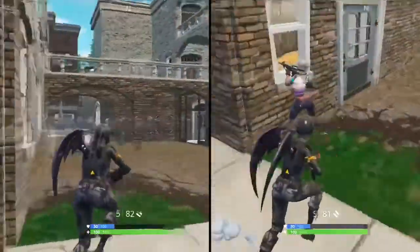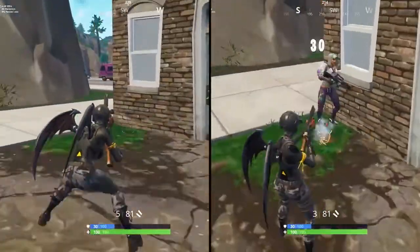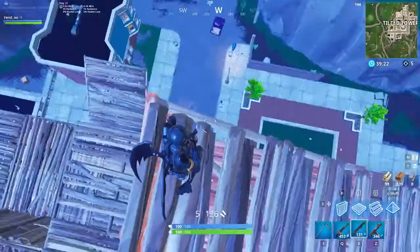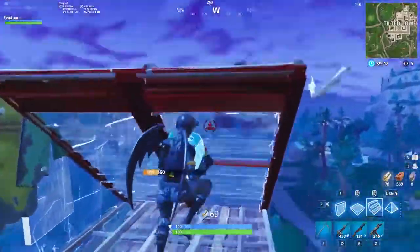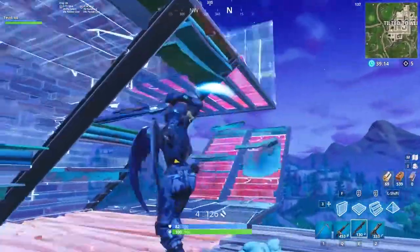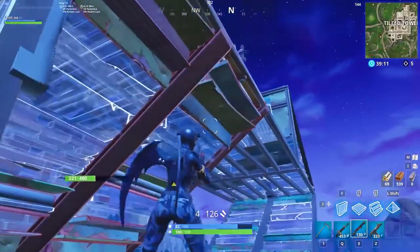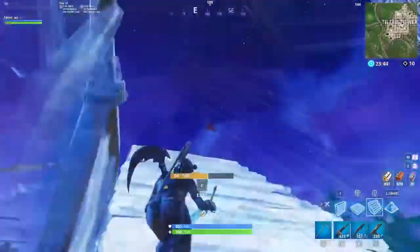The most common mistake newbies will make is placing their crosshair too low, so they can see where they're running and look over their crosshair. The way you practice good crosshair placement is to always picture where your opponent would be if they were to appear on your screen and place your crosshair where their head would be. This means you'll have to accurately predict where your opponent will be coming from, which is why it's important to work on your game sense and make sure you have your sound on to listen to footsteps.